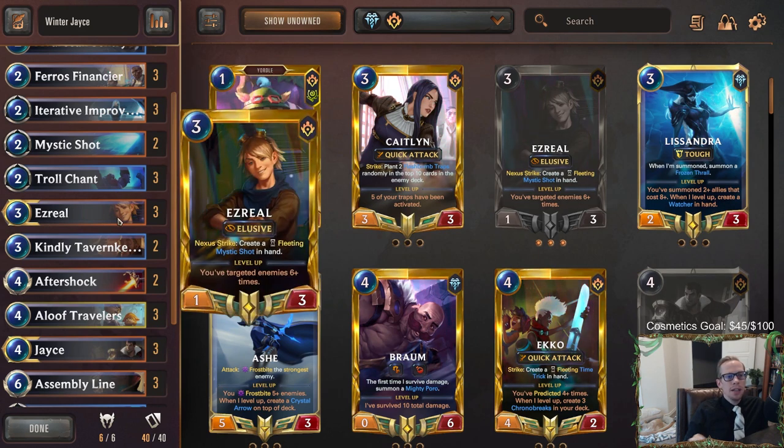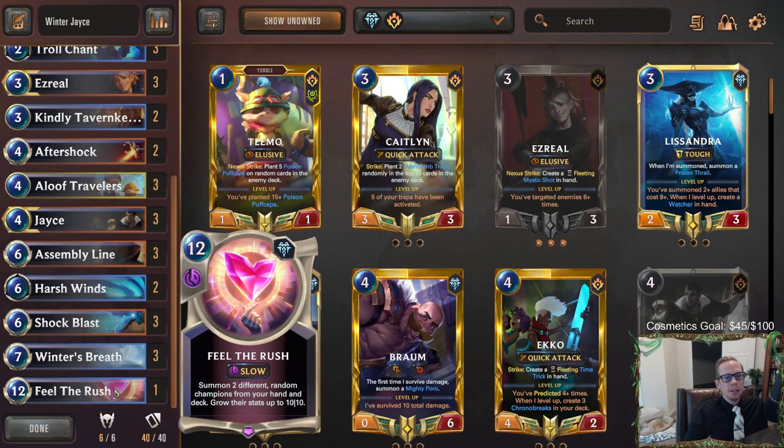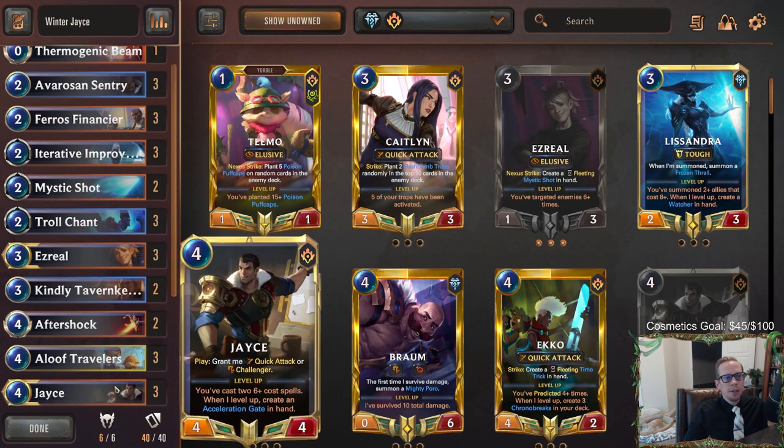Ezreal is a card the opponent has to use resources to kill, and Troll Chant helps protect it - that slows the game down and gives us more time. We also have Feel the Rush at the top end, and putting in a 10/10 Ezreal is not too bad. We've got one of those at the top end.